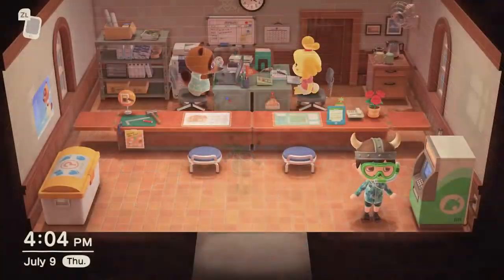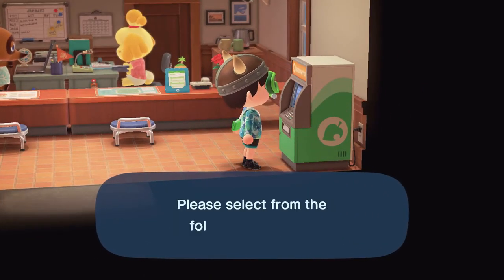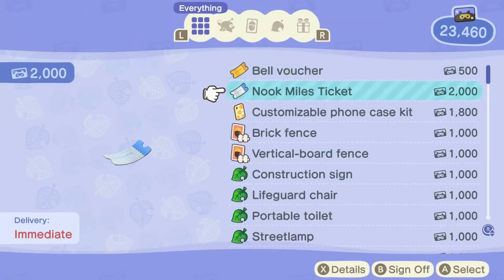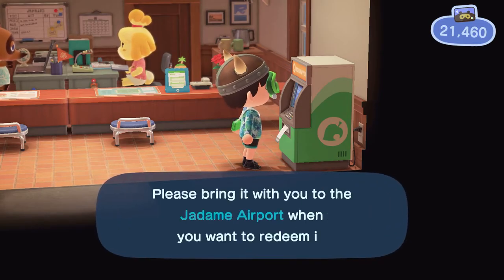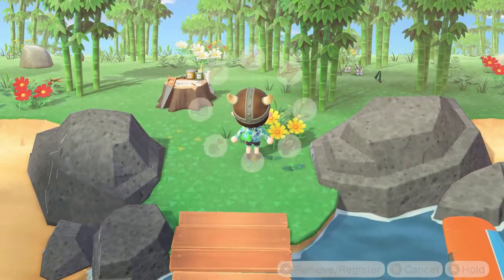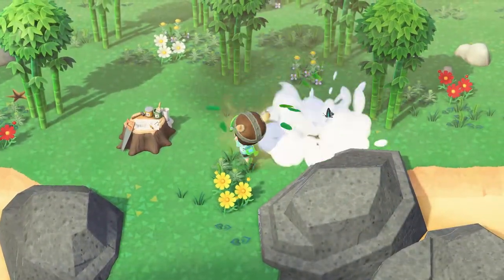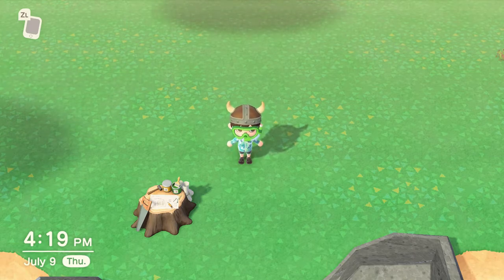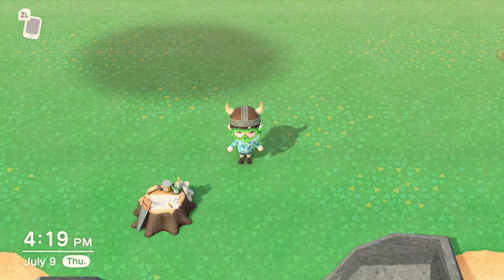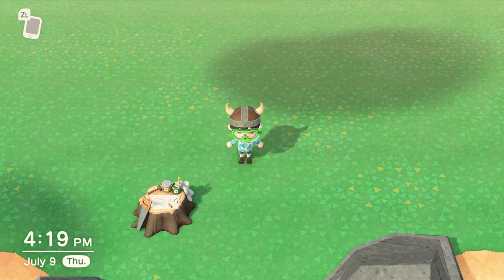For the Mysterious Island, you spend 2,000 Nook Miles on a Nook Miles ticket. The island is random — you could get a bamboo island, an island full of scorpions, an island full of rocks to mine, or an island with rare fish and bugs. You can tear things up or preserve them, and you also get rarer fruits — sometimes even bananas. The key thing is you can find and invite villagers you can't normally get to come live on your main island. Harv's Island and the Mysterious Island tours are wonderful and everyone should experience them.